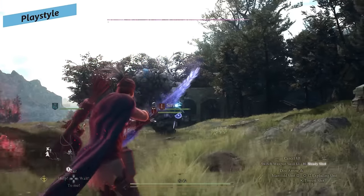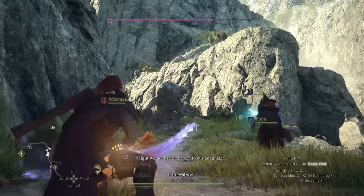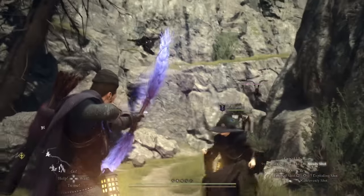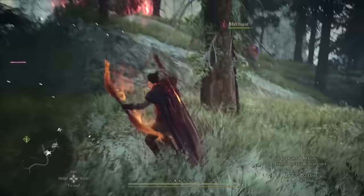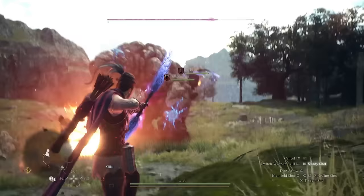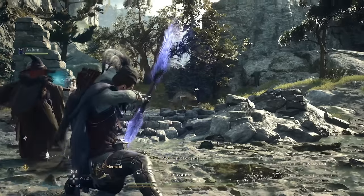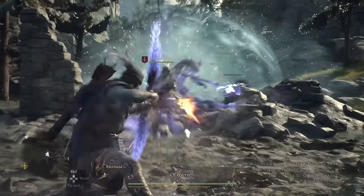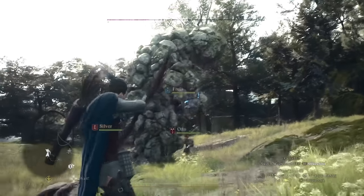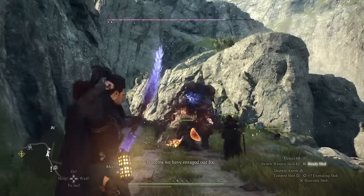The archer is unlocked automatically and is a ranged DPS dealer you'll really be sitting in the backline, hopefully avoiding damage while pummeling enemies with arrows. The archer can do a pretty insane amount of damage with just their basic normal attacks. The default light attack auto-targets enemies, which is the main reason to use it, but for the most part you want to be using steady shot to aim from an over-the-shoulder perspective — it increases the damage all of your skills do and lets you hit weak points precisely.